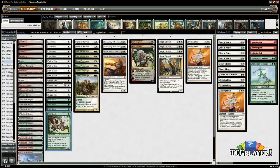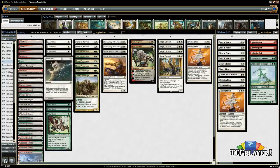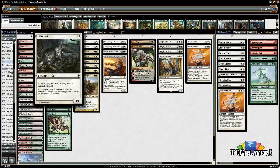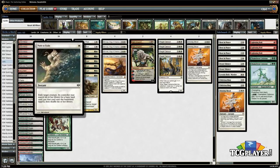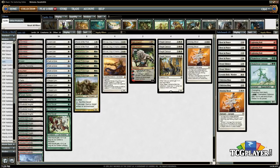So I have Wild Nacatl, I have Steppe Lynx, and I have Loam Lion. It's basically the opening plays of a Zoo deck, or at least the older builds of Zoo and how they used to work. Then we have Path to Exile, which is the best removal spell in the format, so of course we play four of those. Everybody's playing Death's Shadow, so there's no reason to play less than four.